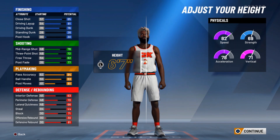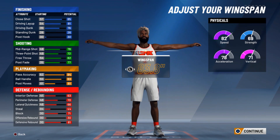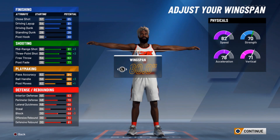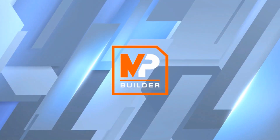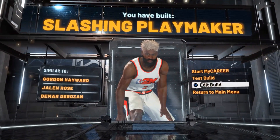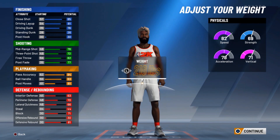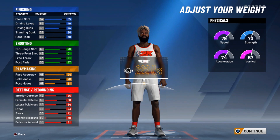The key thing — you gotta be 6'8. You don't get this name at 6'7. Keep the weight at 218, no problem, and leave the balance. Max out the wingspan. I'm gonna show you — if we make it 6'8, see how the speed drops too, to a 79 and a 74 acceleration.